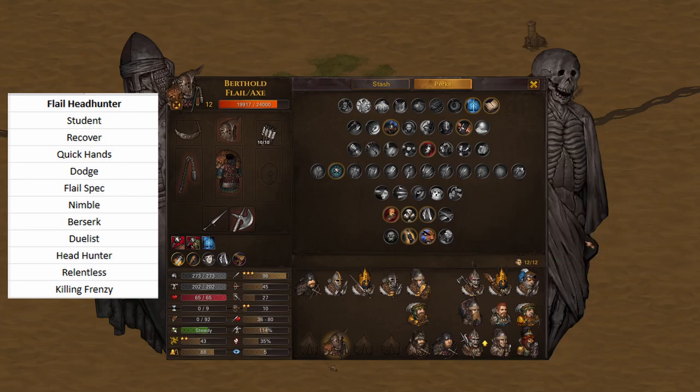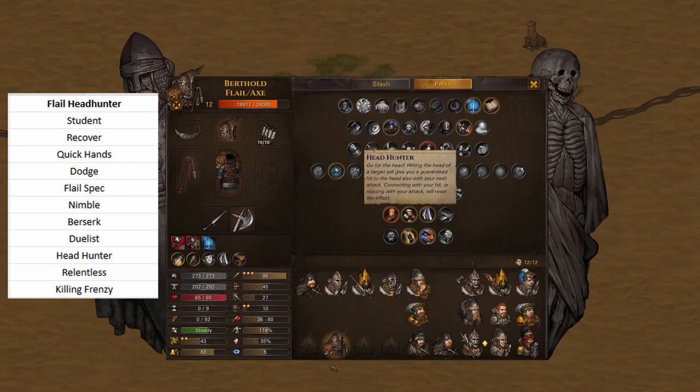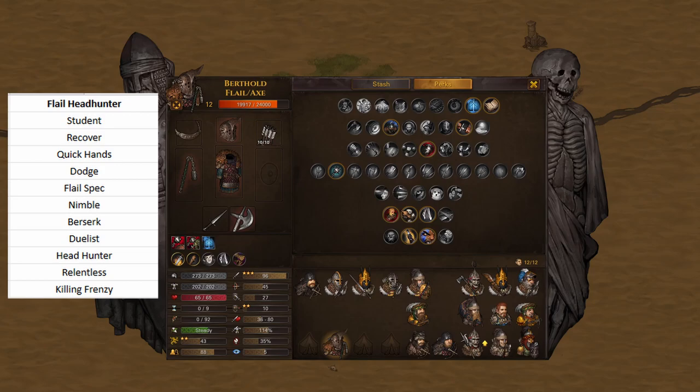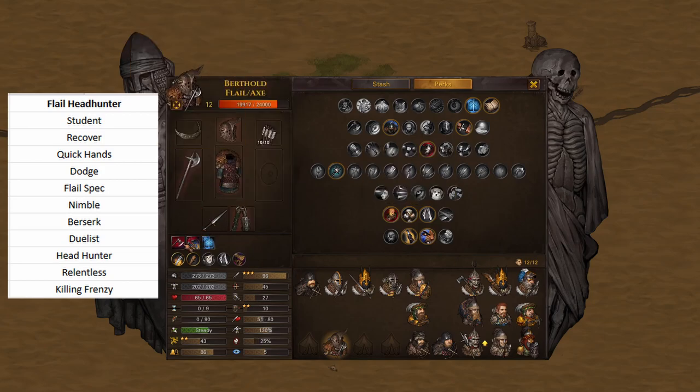Recently in Blazing Deserts, Headhunter was reworked so that instead of every time you hit the body you get an increased chance to hit the head, it is now: whenever you hit the head, the next hit will also hit the head. The combination here is you use a one-handed flail that has Lash. Lash will always hit the head, so you always proc Headhunter. And then you have a one-handed axe, which does 50% damage when it hits the head. Seems like a natural combo, and it is.